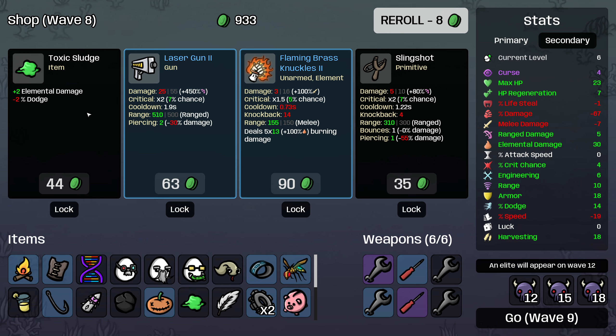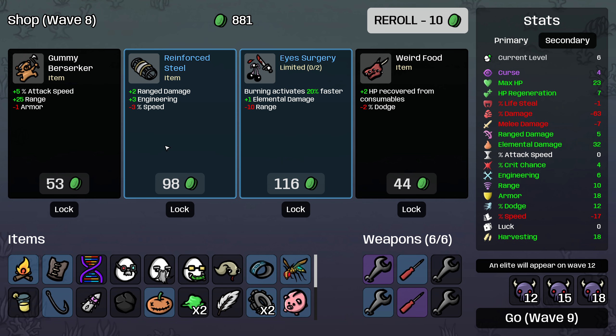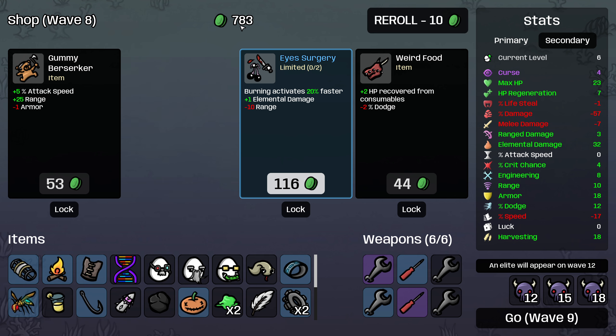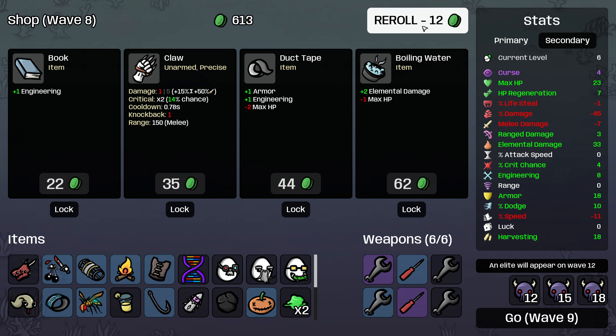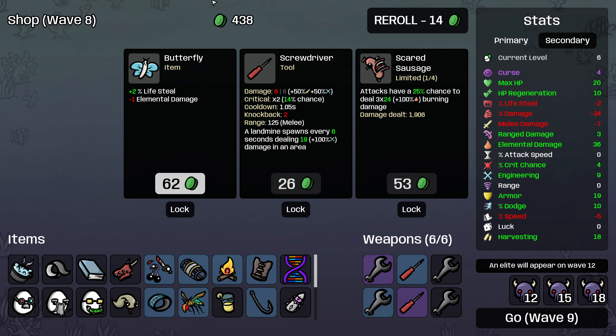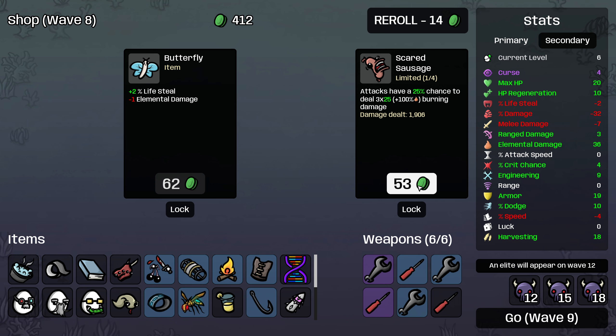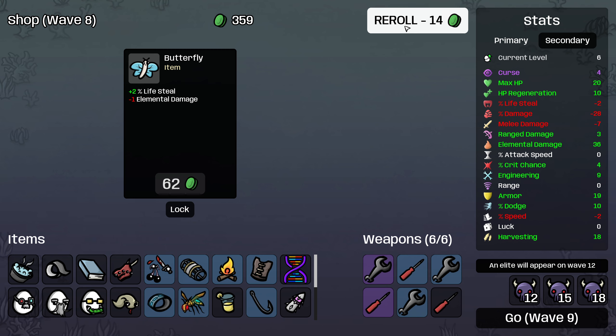This will lower ranged damage as we saw, but it'll increase our engineering. And I think that's a totally reasonable trade since we're not using ranged damage anyways. Then we'll take the eye surgery and the weird food and roll. I think I'm going to hold on 400 materials this wave. So we're just going to buy some more items here — buy a plant and another screwdriver. Go ahead and combine. And then a Scared Sausage is basically perfect, so let's buy this.